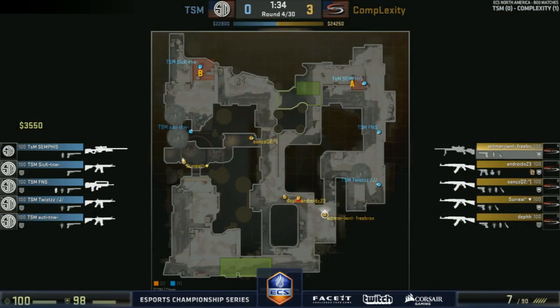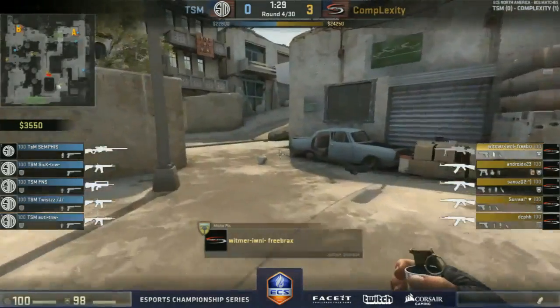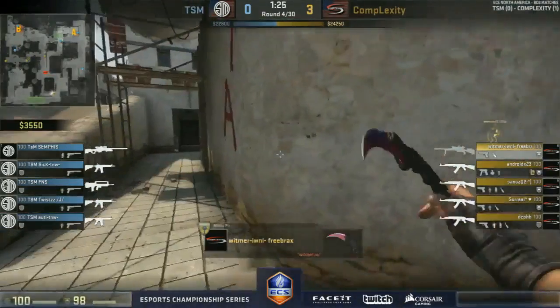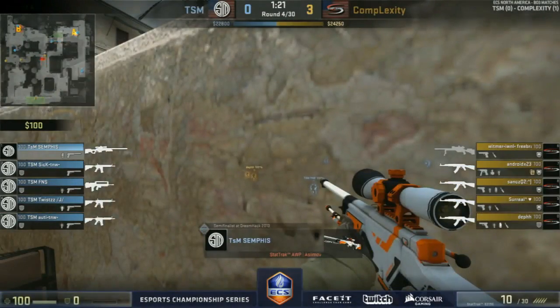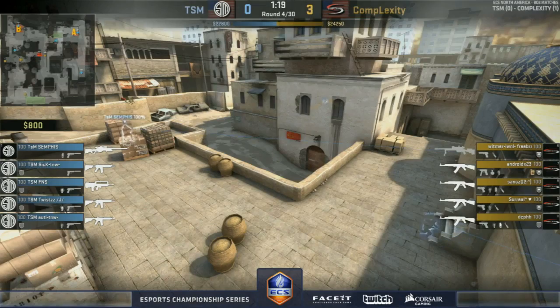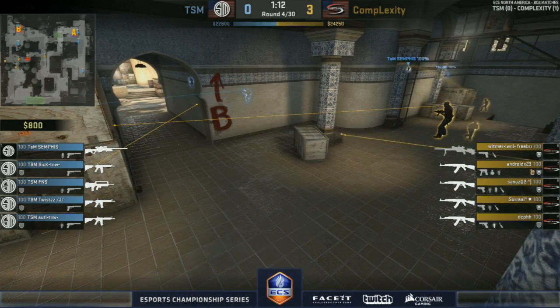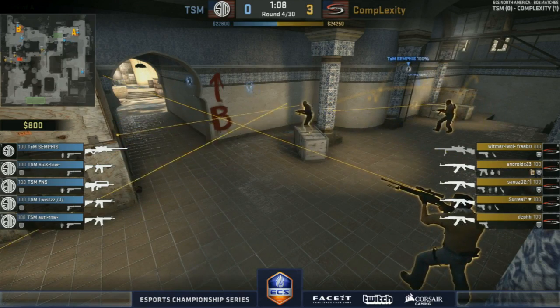The CT setup is going to be Twist toward the pits. Semphis on the aim ramp, backing up toward short. A split coming in from Complexity — two players toward lower B, two in the tunnels making it a third coming in as well. They don't have any positional control of the map so they're going to have to commit. It's going to be the Scout — Whitmer full-on jade this round.